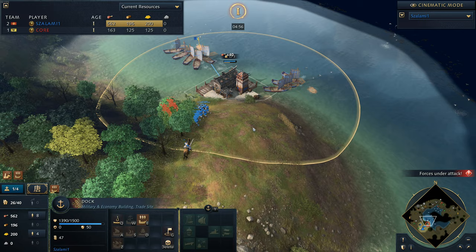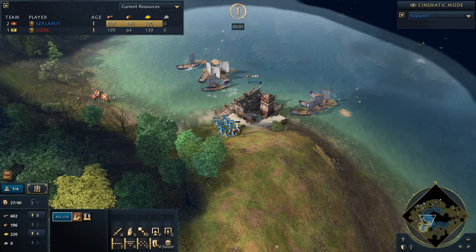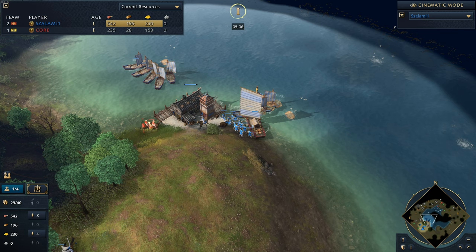Now we can see the villagers coming forward. It looks like it might be a barbican that gets dropped down here over on top of the dock. I'm suspecting that's what he goes for - with that many villagers, you don't pull that many unless you're thinking about dropping a barbican. Is that what he's going to do?